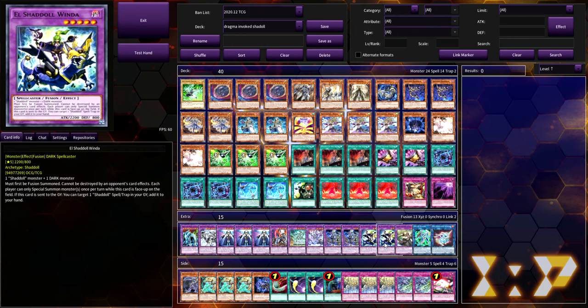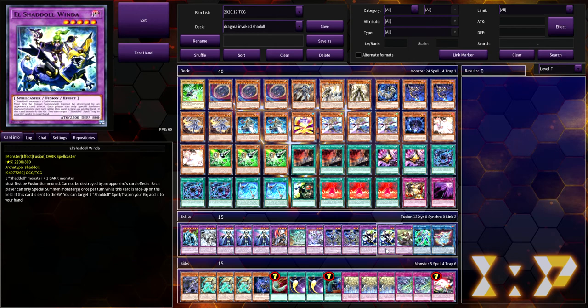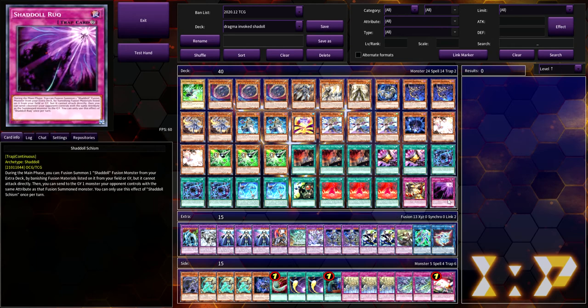Against Drytron it can definitely be a toss-up, but if you go first and just sit on Winda, the opponent really can't do anything. If you have Shaddoll Ruck set and the Drytron player starts popping off, the moment they activate that first Drytron you activate the Ruck, make the Winda — they put their zero-defense 2000-attack Drytron onto the board and then they're just locked out for their turn. They literally can't do anything else unless they Droplet you, and since they have that monster on board they can't Imperm you. So Shaddoll Ruck into Winda going first against Drytron is really, really good.